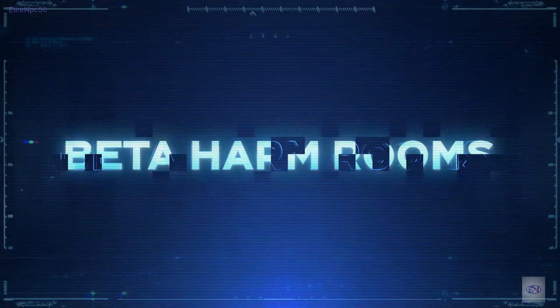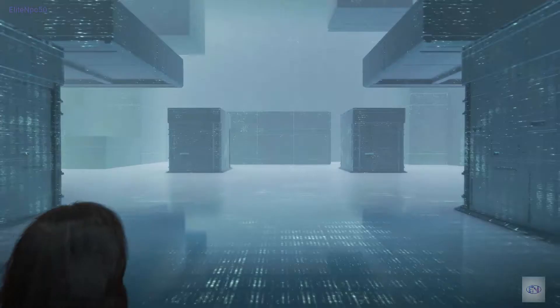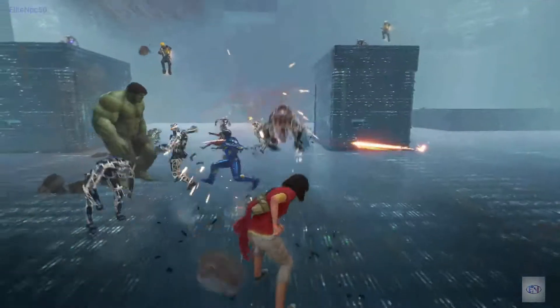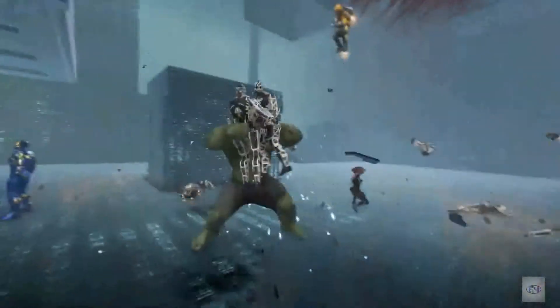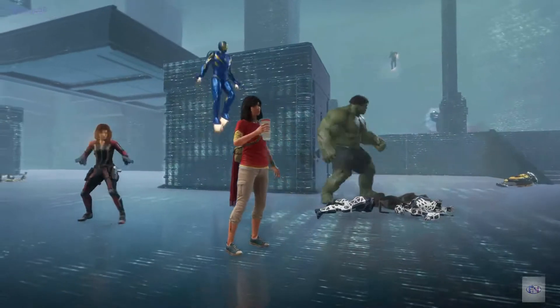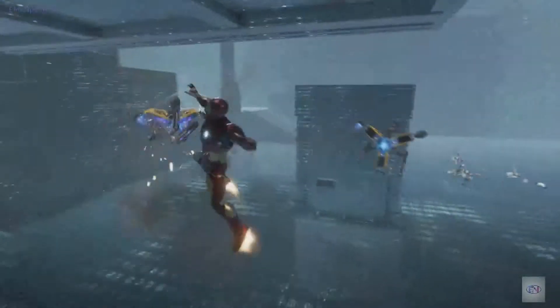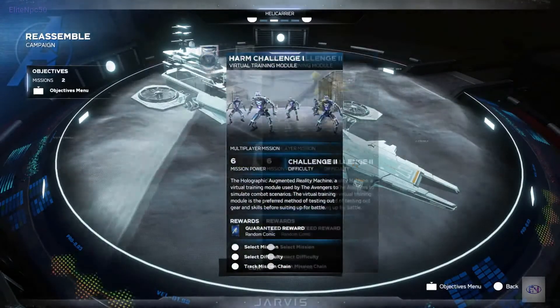Let's start with Harm Rooms. Our Holographic Augmented Reality Machine Rooms, or Harm Rooms for short, are virtual training simulators where heroes can take on waves of increasingly difficult enemies either solo, with a team of companion AI, or with up to four live players. You begin in the Harm Room Training Mission, which runs you through the paces of learning to control a hero. From there, you unlock three Harm Challenge Rooms to test your teamwork.